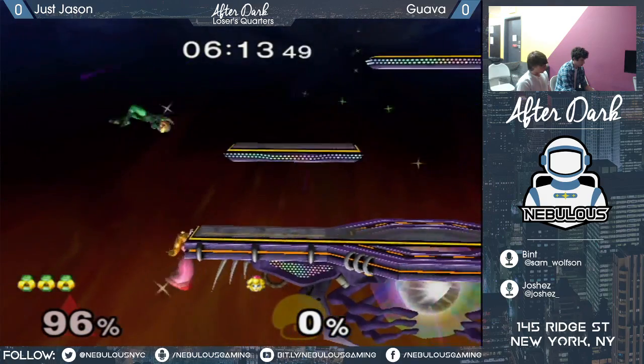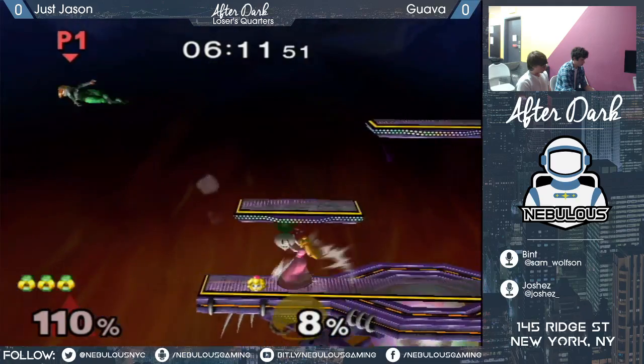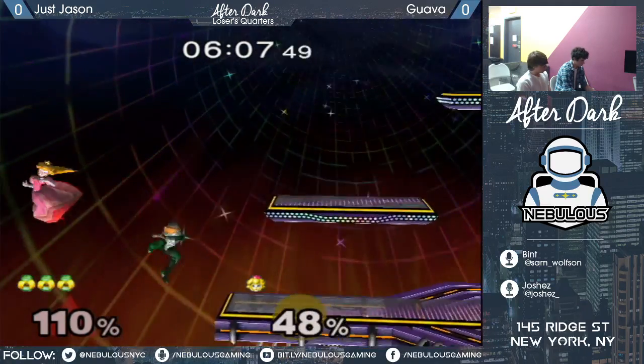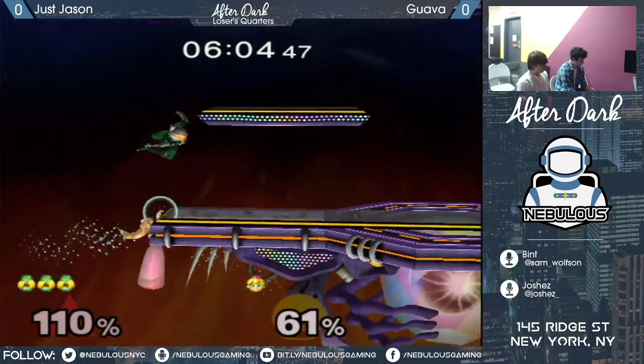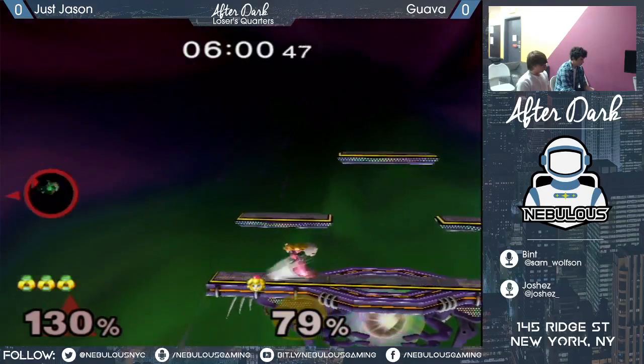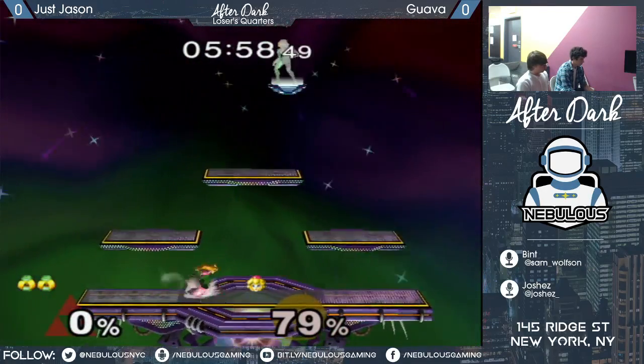Recovering to the side platform, which is pretty much all he can do at this point. Except there - assuming Guava would leave the platform open. Now will have to parasol again. Jason going for the reverse forward air. He couldn't crouch cancel on that last hit of that down air.